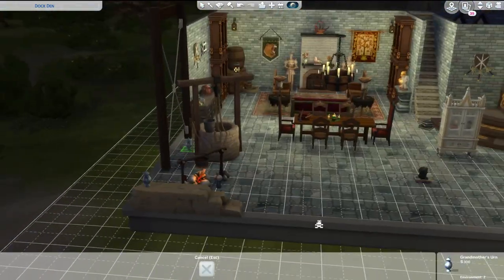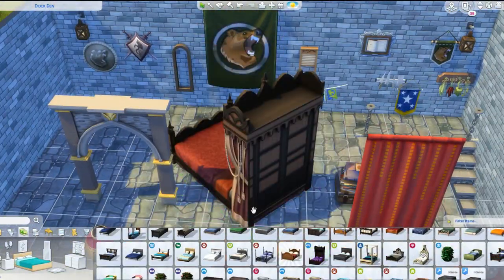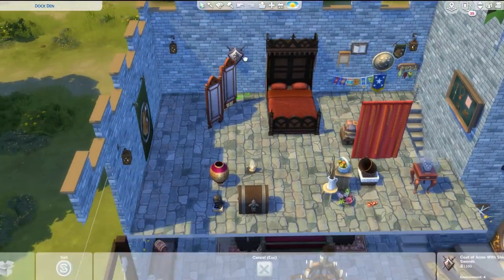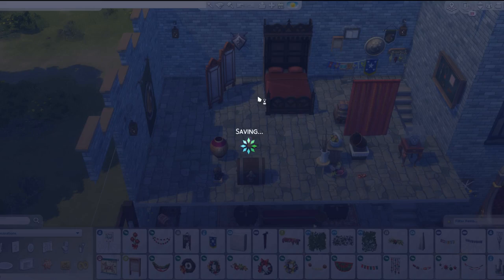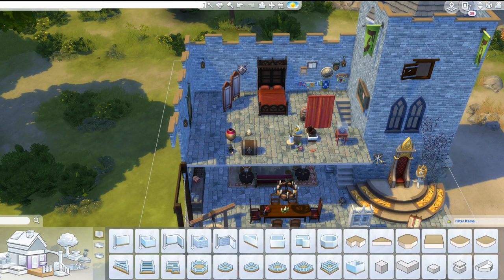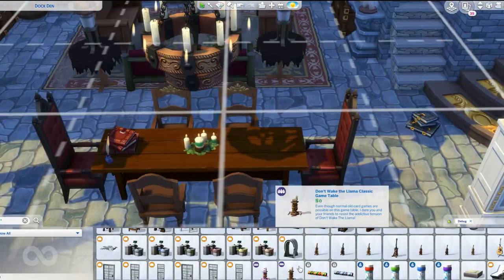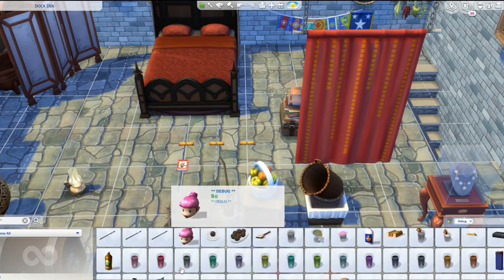Going back to this build — I also got to use a lot of things from Get Together as well as the Vampire pack. The Vampire pack came in very handy because of the really ornate looking objects, and it fit the theme nicely. I was surprised I actually pulled it off that well. For the bathroom, since this is medieval times, I went into the debug menu and found the wooden tub and some other items — I even found random swords on the floor, so we really have it all in this build.